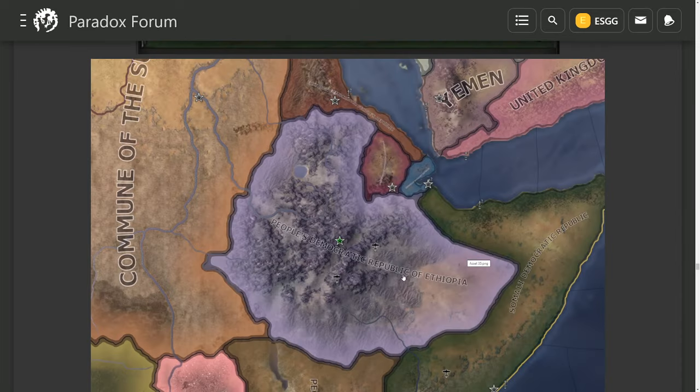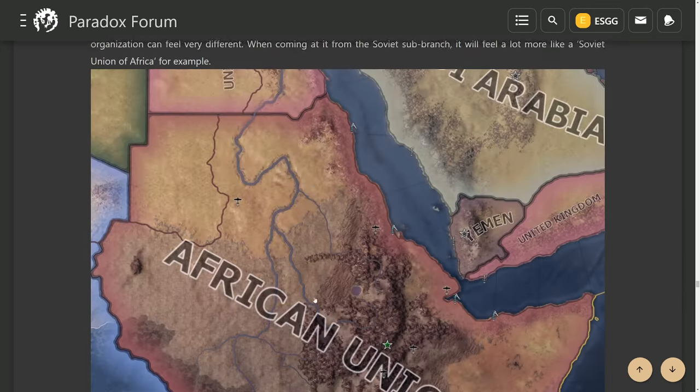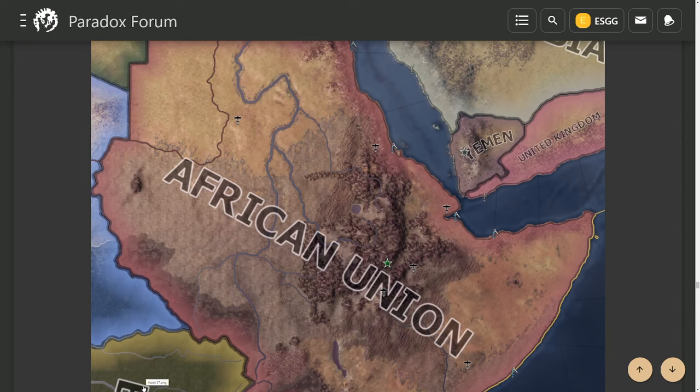You splinter off as democratic — the People's Democratic Republic of Ethiopia — after settling things with the Italians. You can see states like the Somali Democratic Republic and the Eritrean Democratic People's Republic forming. You then form the African Union at the bottom, becoming the overlord of all these states as the player. It's very interesting that you start off communist and end up democratic. This appears to be the best way to gain the most power as Ethiopia, getting cores on most of this territory.